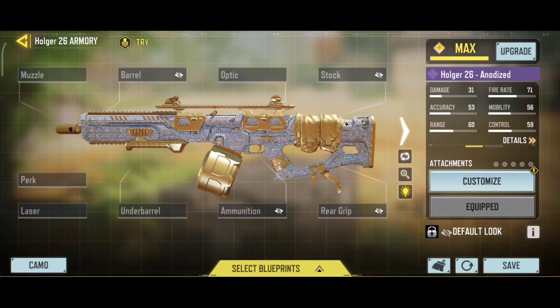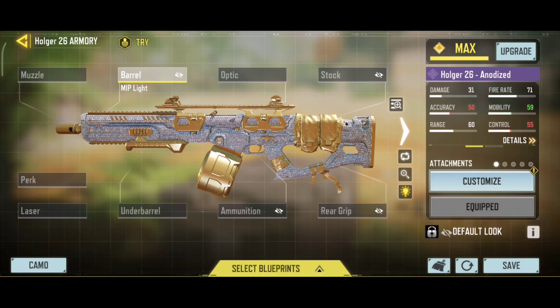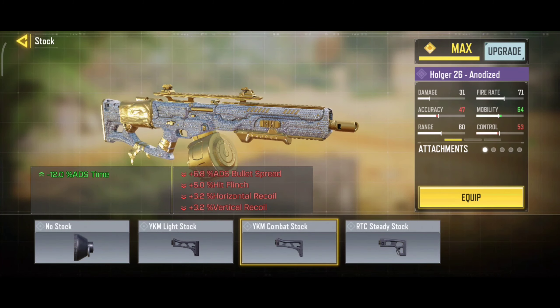So here are the attachments. Our first attachment is MIP Light — it will increase your ADS speed. Our second attachment is YKM Combat Storm, which will also increase your ADS speed.